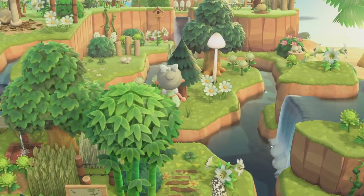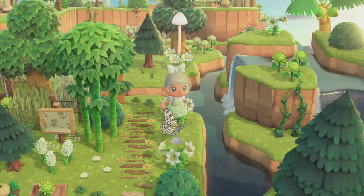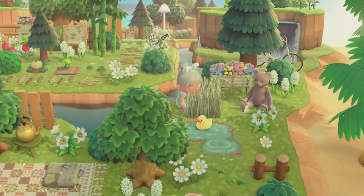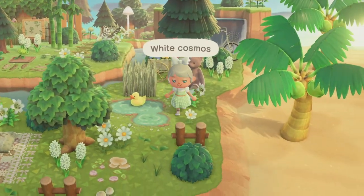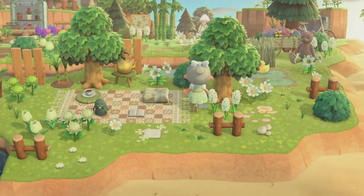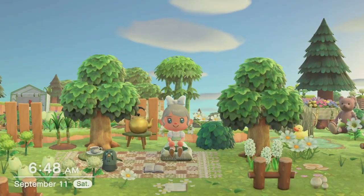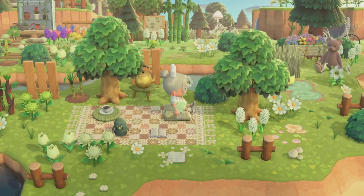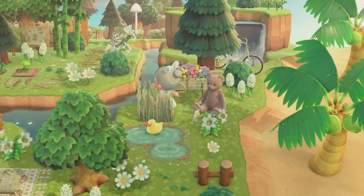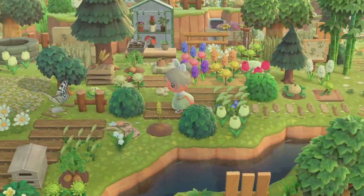Over here I just have a little hidden waterfall or waterscaped area that I did the other night — I'm really happy with how this turned out. Then if we hop across here I just have a little pond and a little picnic area where you can come and read with your little rooster gyroid. I just have a couple of smaller picnic areas right here.